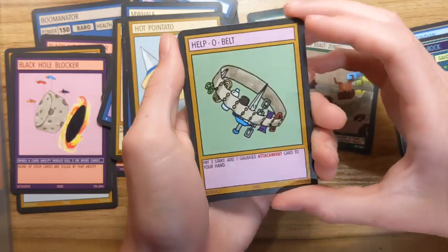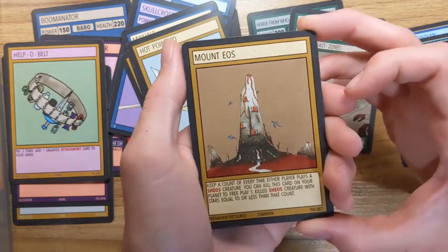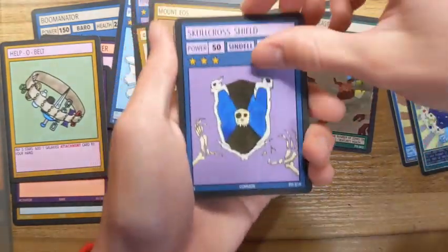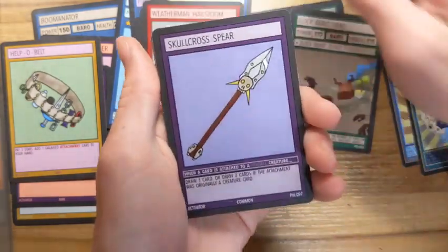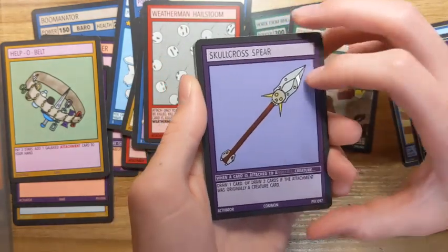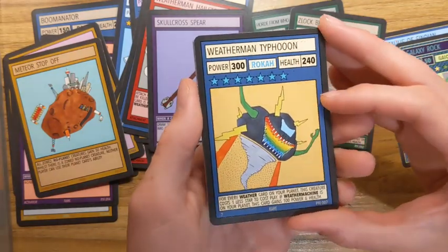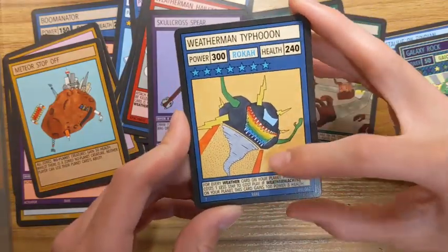Help — oh, another repeat. Mount Eos — that's a really cool card actually. I really, really like that one. Skull Cross Shield — and we have Skull Cross Scythe here too. Weatherman Hails Doom. Skull Cross Spear — I think we got like all the Skull Cross cards besides Skull Curl and Boss Bones, right? Another Meteor Stop Off. Weatherman Typhoon — I really like this card too. It's just crazy how much detail he puts into his artwork.